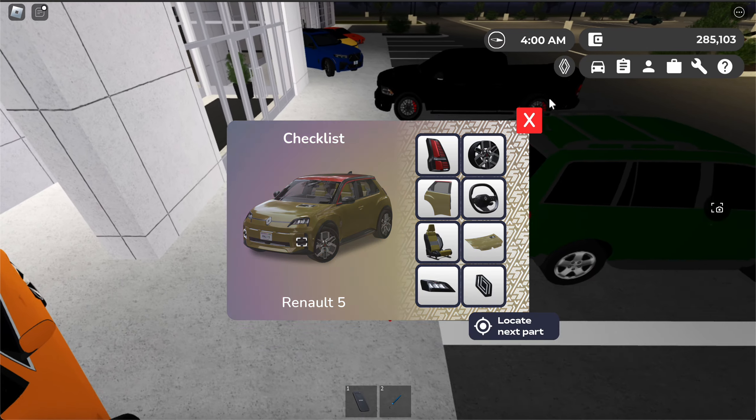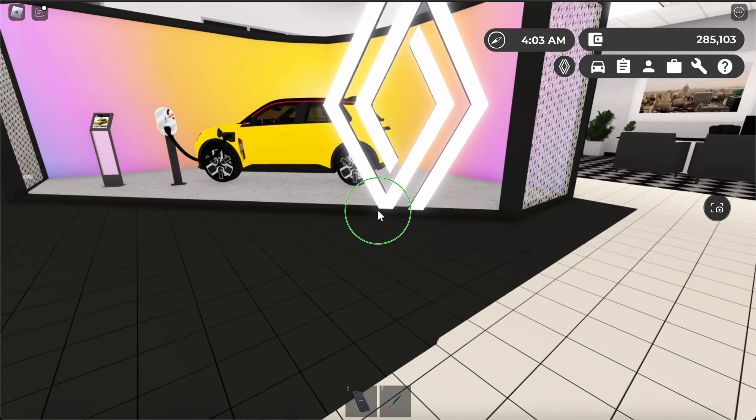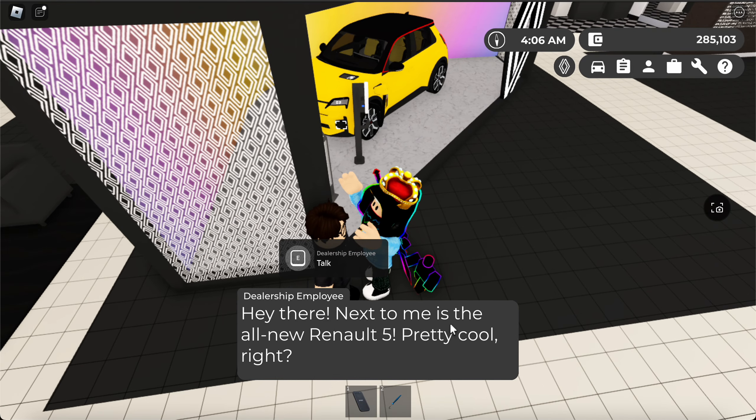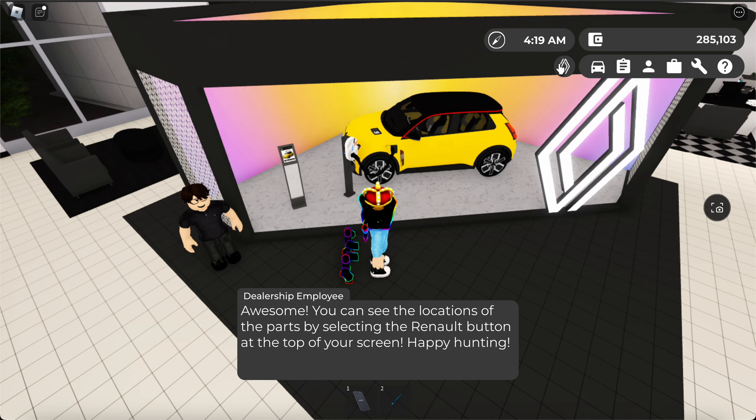Today we'll be doing this brand new Renault 5 thing in Greenville. You just gotta go up to this man and talk to this person. If you're up for a challenge, you can get your very own customized one. You need to do a simple scavenger hunt. Check the locations of these parts by selecting the Renault button at the top of your screen, which is right over here. Happy hunting!